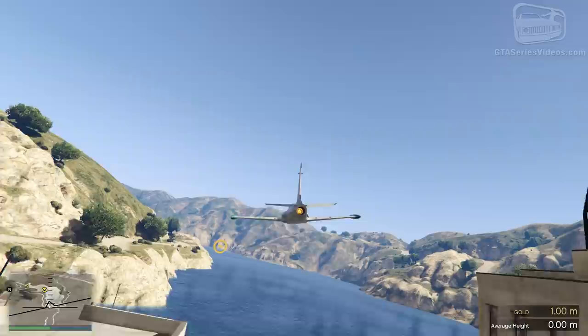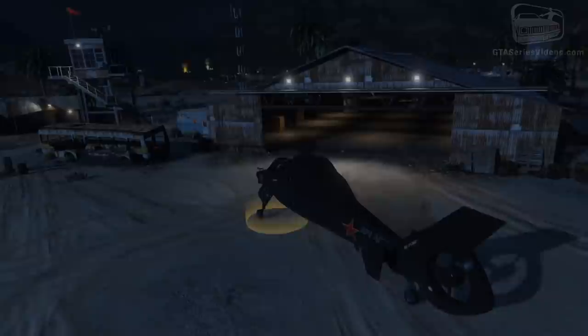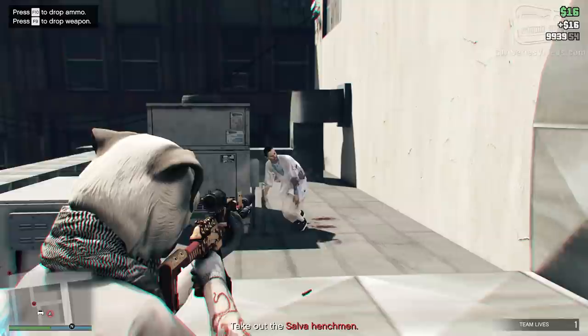Try to complete the school anyway, even if you're not interested in getting the gold medals, because there is still money and RPs to earn, and the experience you acquire will help you in your future criminal endeavors. Simply by committing to all these activities in the first week, you can close the week above rank 40 and with almost 1.5 million already in your pocket.